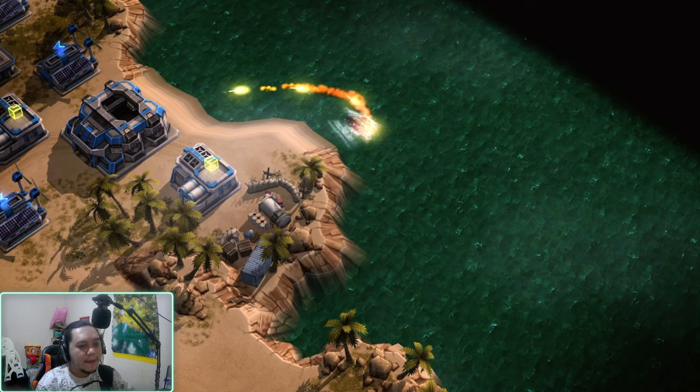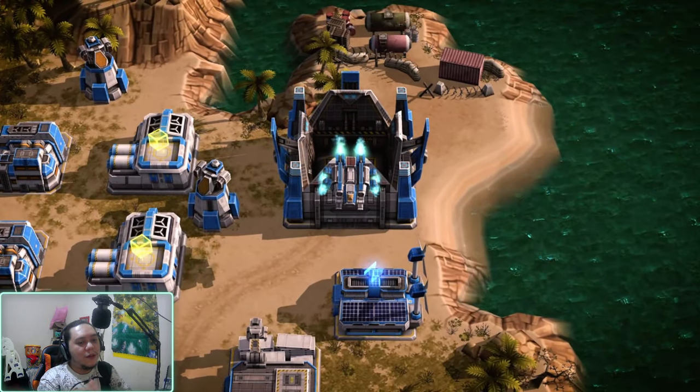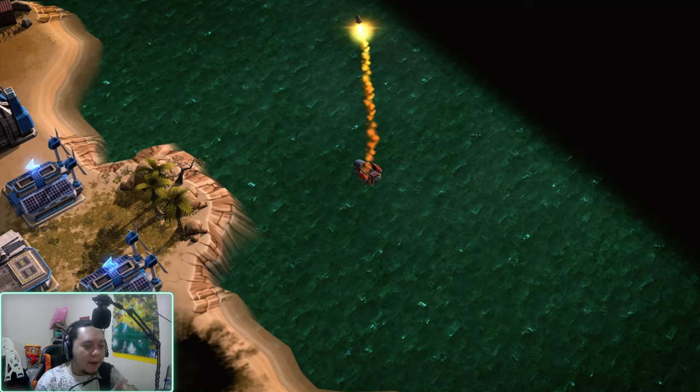It fires Barracuda rockets — I'm assuming they're Barracuda rockets or something similar to a Torrent — and they're quite effective against buildings. But here's the big question: that shot Solaris popped out — is that like a ballistic missile or something? It kind of resembles the nuclear animation of the Leviathan, although I'm not exactly sure.